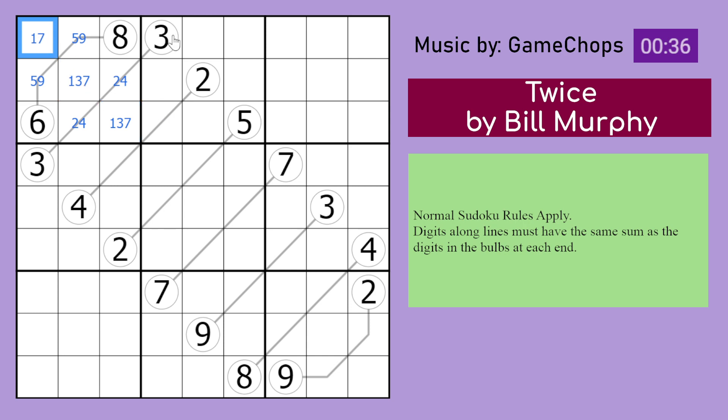We know that cell is not a 3 by the 3s here. Those cells sum to 6, but they can't be 3 and 3 because 3s see those cells. It can't be 2 and 4 either because those cells see that one and this one therefore can't be 2 or 4. And it therefore has to be 1, 5.